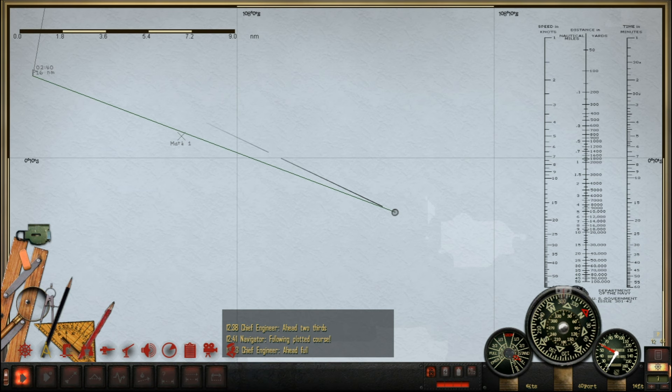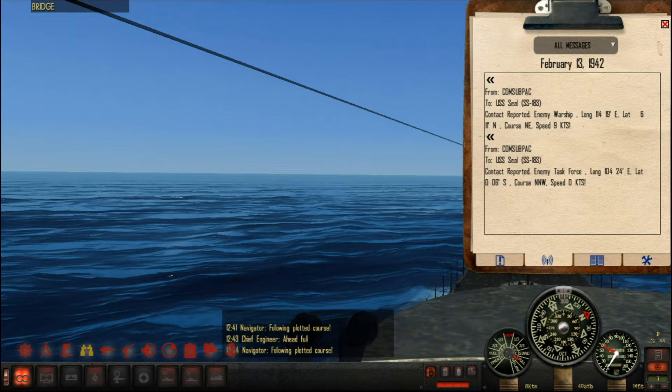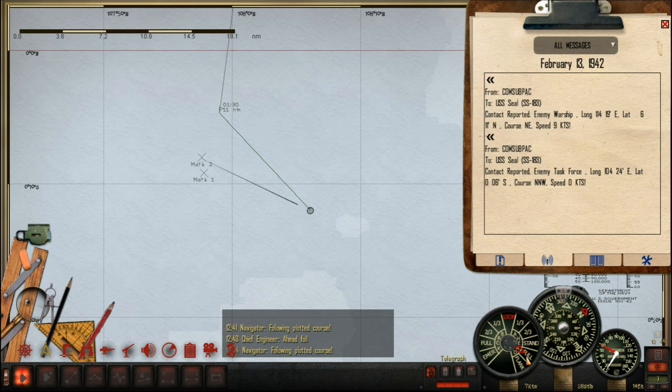All right, welcome back. It is now February 13, and we have a sound contact not far away — I just marked it earlier. It looks like it's going north, so we're going to go and investigate. I've just gone ahead full and deviated from our normal course. It's nice and calm out here and very bright, so we've got to be careful we don't get spotted, but we should be absolutely fine to go and investigate.